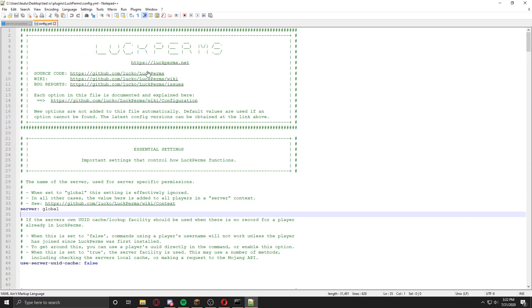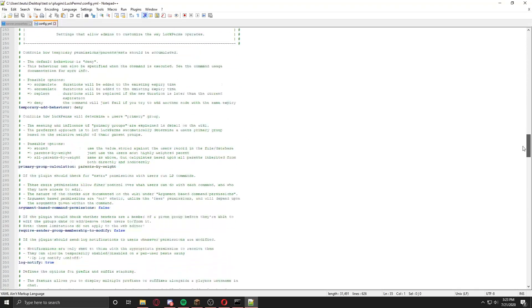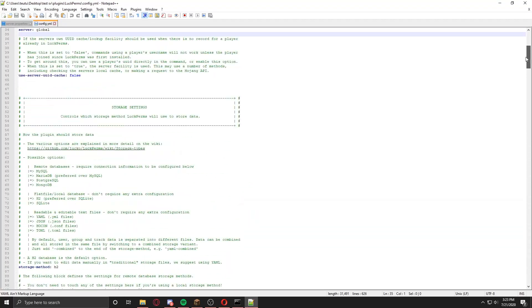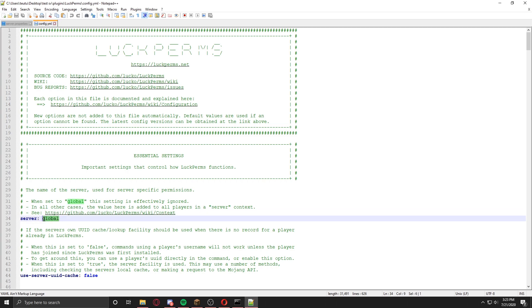The LuckPerms config is literally the most detailed config for a plugin. Even without a video you would know how to create and use it because it's pretty easy and you have all the information necessary here. We will focus on the important stuff — like how to use LuckPerms on a BungeeCord server. First of all, you will see the server field set to 'global'. If you want to use the plugin on a survival server, just type 'survival' here; for factions, type 'factions'. Since I'm not using a BungeeCord server, I'll just set it to global.